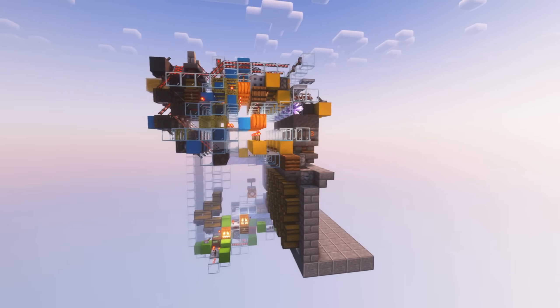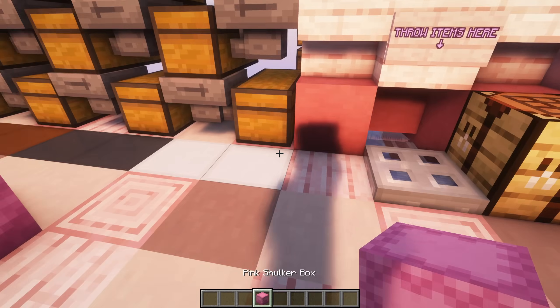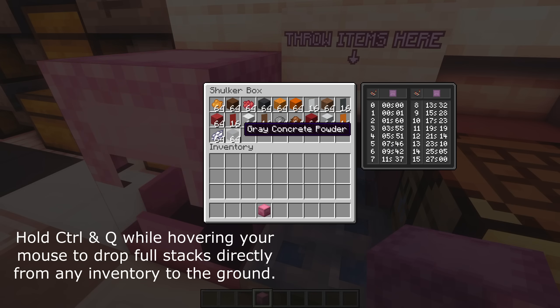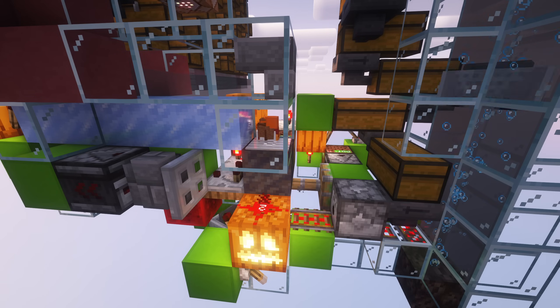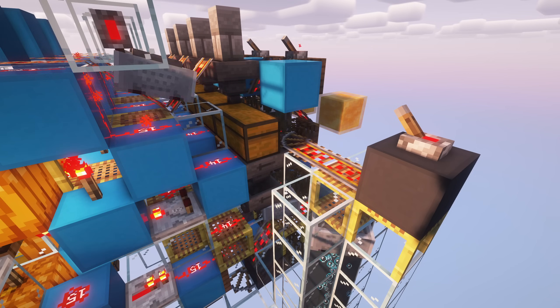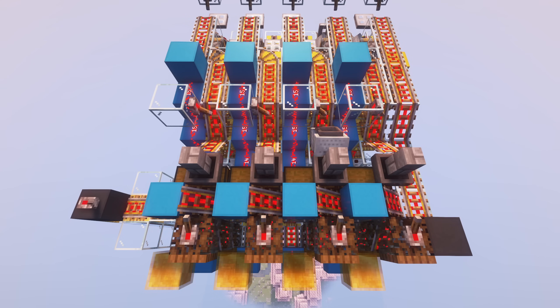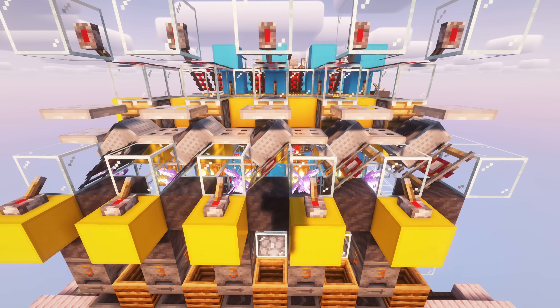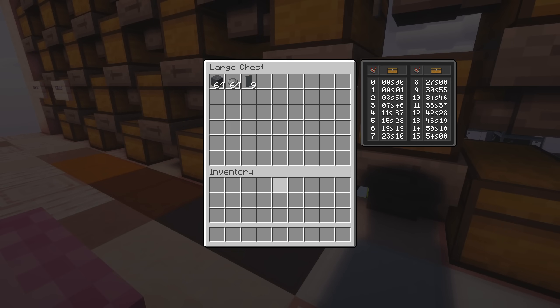There we have it — a 16x hopper speed multi-item cart-based sorter. This thing is mesmerizing to watch. Let's have a look at it in action.